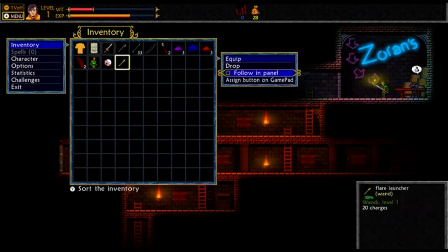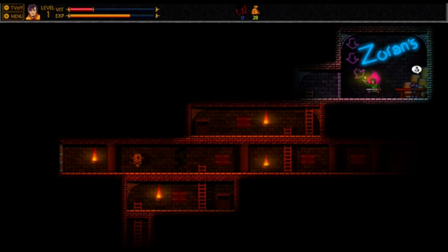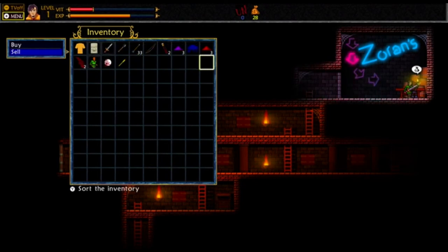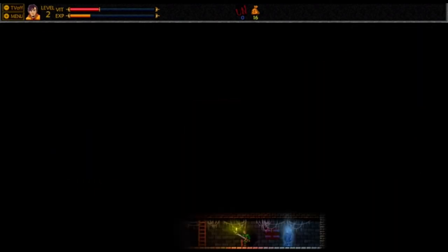Let's go back into our inventory and see if we can sell anything here. We could sell some of our essences. Let's sell the shirt there for 17 coins. Alright, to end up the review here, let's bring up the quest menu.